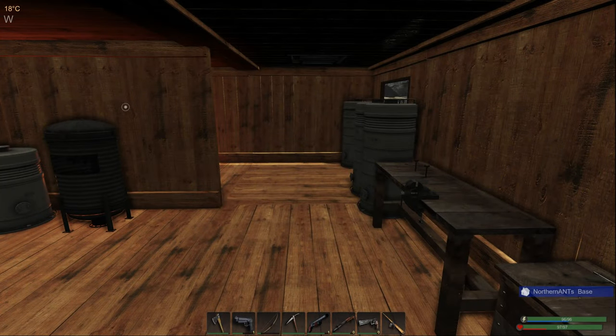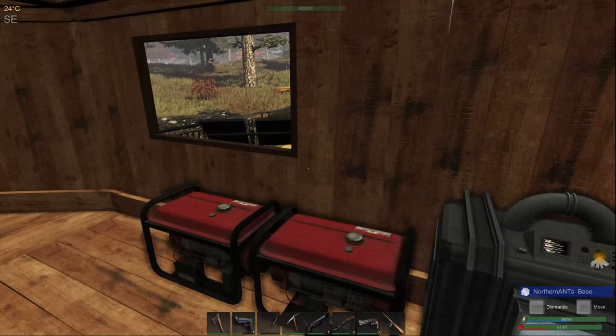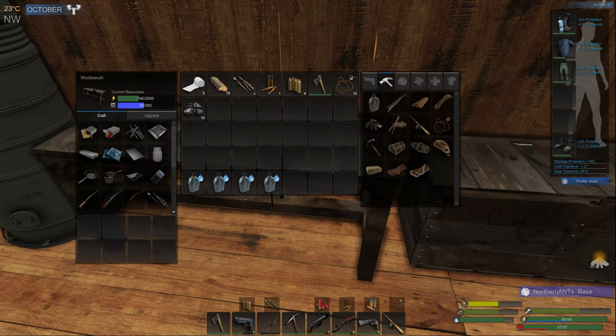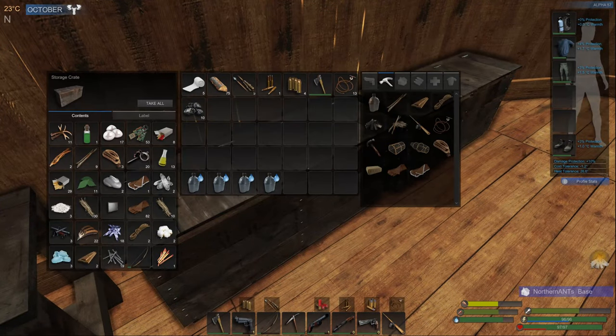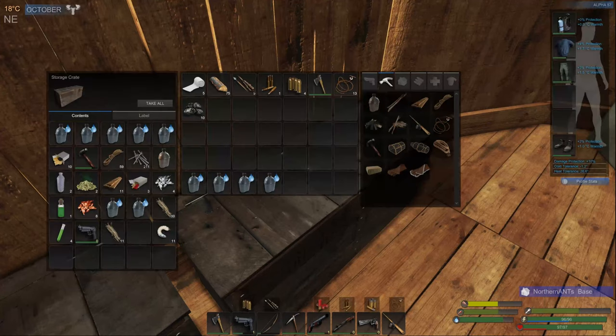Welcome back to Subsistence. I got some advice from Beach Bum in the comments that there is a flashlight — and there it is, I don't know why I never looked at it before. It's really expensive though; I don't even have five weapon parts, only three. So the flashlight is going to be a future investment, but thank you Beach Bum for letting me know it's actually available in the game.